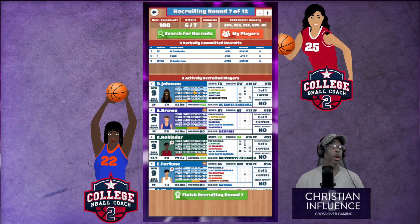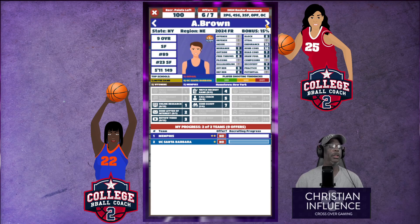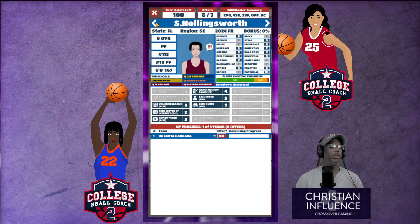Let's go to our active recruit list. D. Johnson — we offered her and no one else is recruiting her, so we're not gonna even do anything extra with her. Power forward — still nobody's recruiting her either. Practice four — what do you expect?